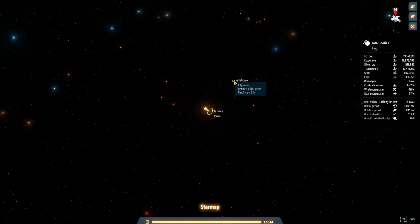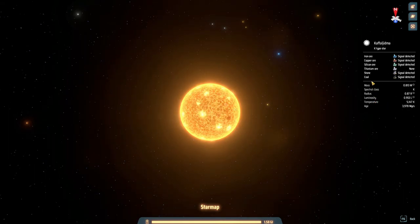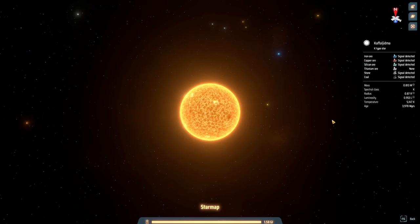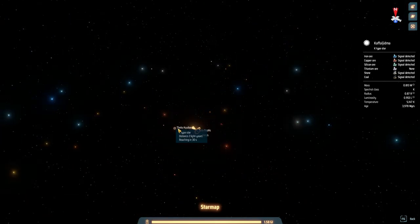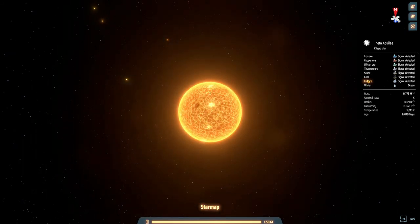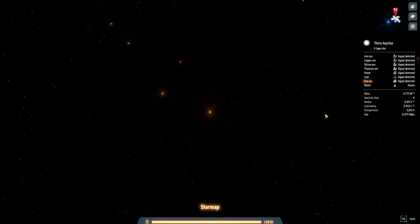Let's take a look at this first star - it has coal, stone, titanium, silicon, copper, and iron. Not too exciting - all stuff that we already have. The K-type star also has water and fire ice, but again, all stuff we already have.